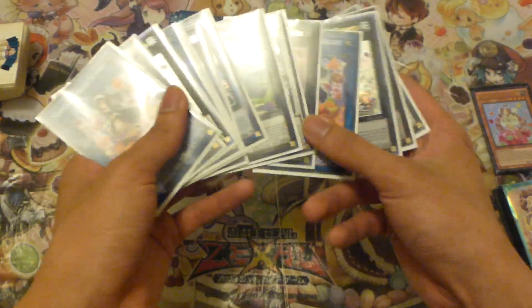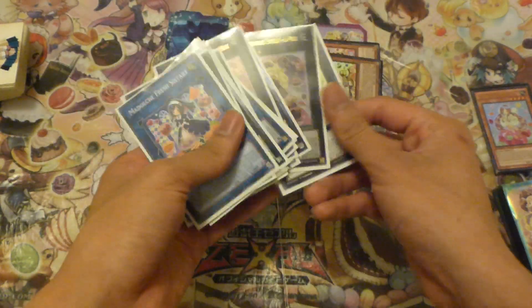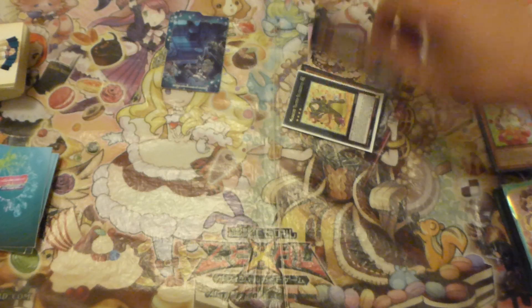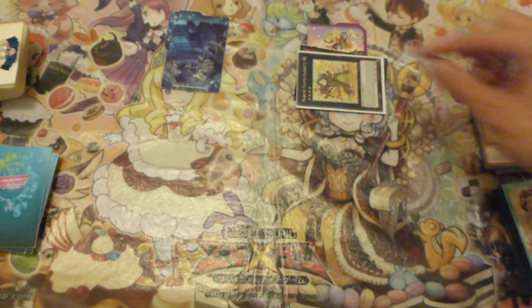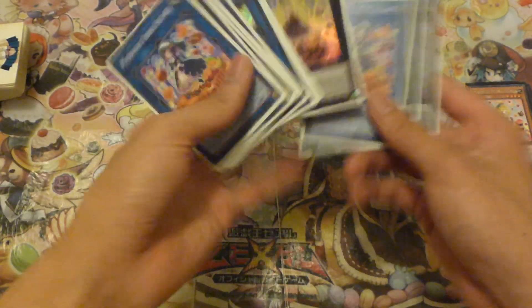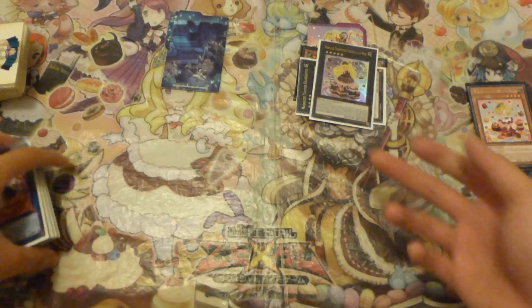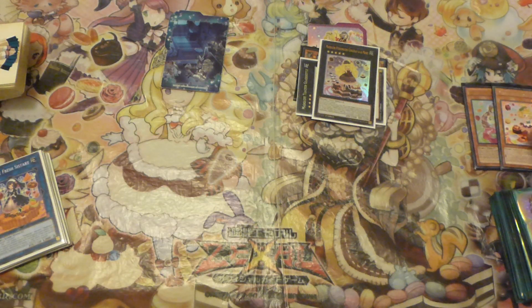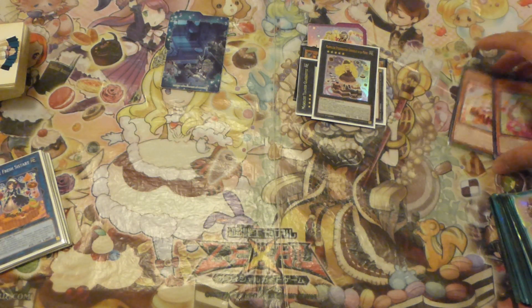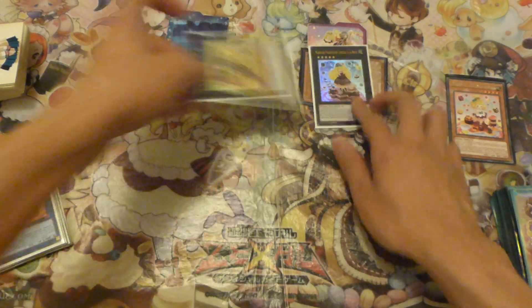So this is basically really standard. Using her effect, she will detach and target itself, making her unaffected by monster effects - that's pretty standard - and then you will rank up into your Chocolate Mode. With Chocolate Mode, you can target either Pudding Sessir or Angelina and shuffle back in. In most cases I would put Angelina back in, shuffle back in, and then you detach Glass Souffle to summon out Hootcake.